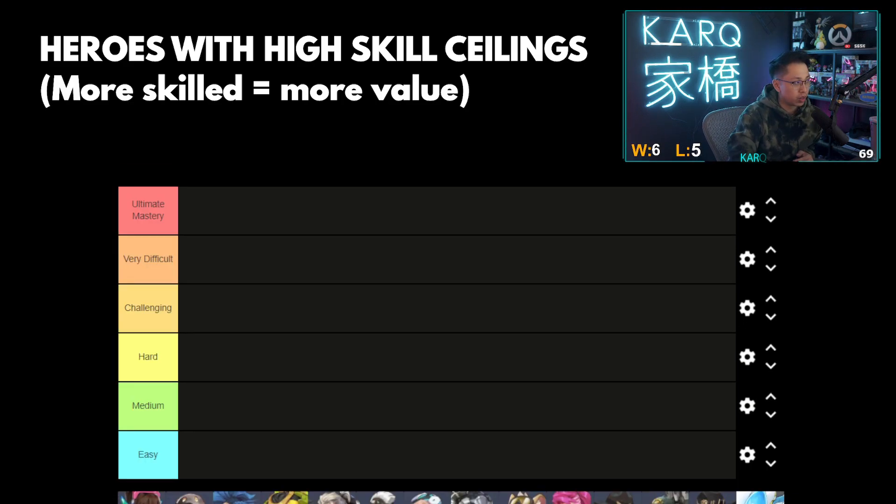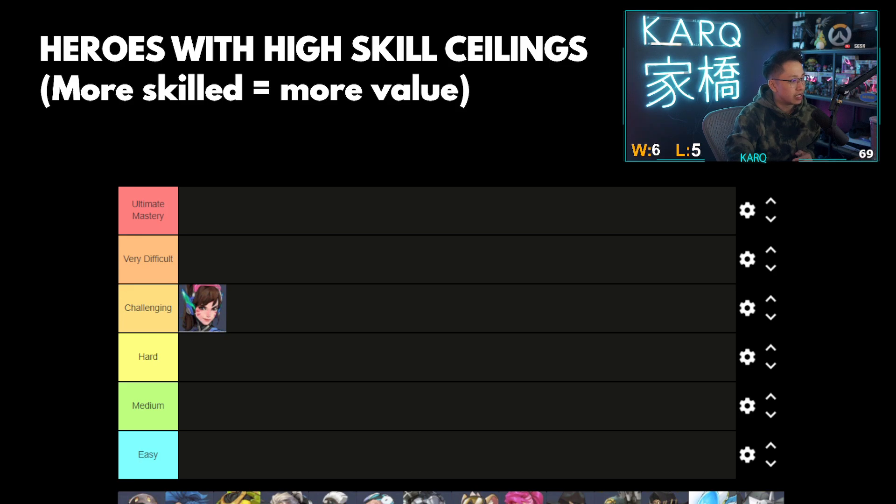Let us begin with D.Va. I'm going to put D.Va in challenging. You can easily tell between a good and bad D.Va — the more skilled they are, they know how to manage their matrix a little more. I would argue she's a little bit easier and has a lower ceiling than she did in Overwatch 1, strictly because the matrix is way more forgiving. The hardest part about her now is deciding when to engage, when to disengage, how to dive or peel, deciding between the play styles, decent tracking, decent all-in mechanics, and holding matrix for important stuff. She's in the orange challenging tier.